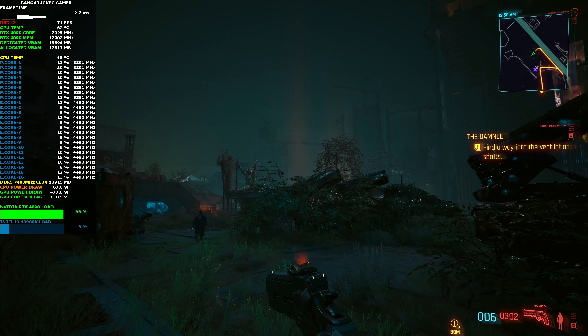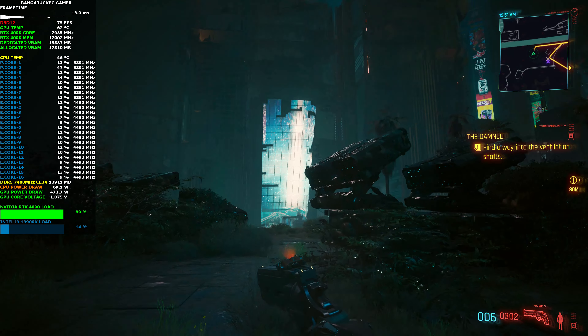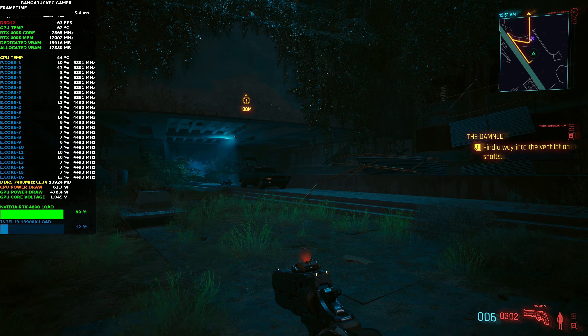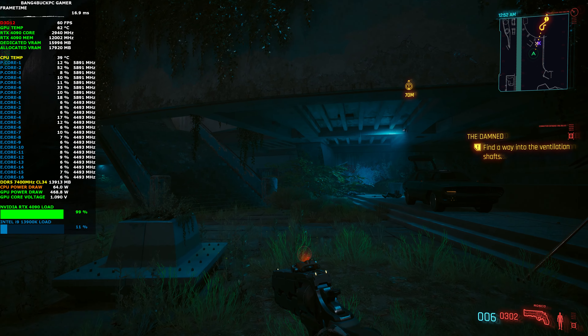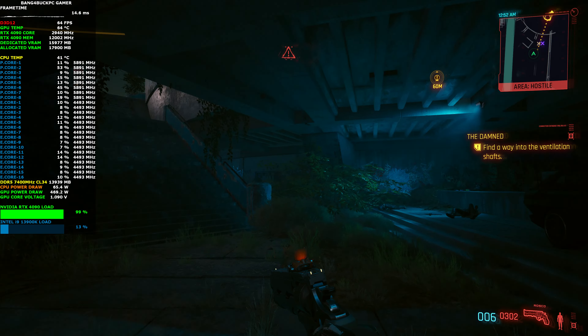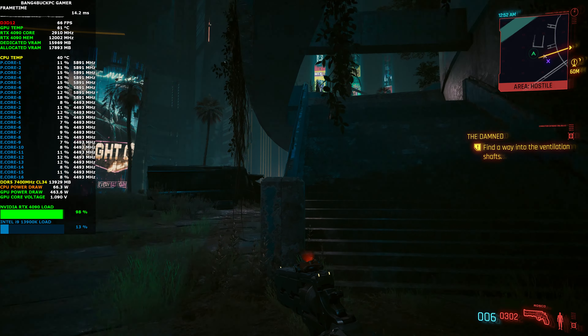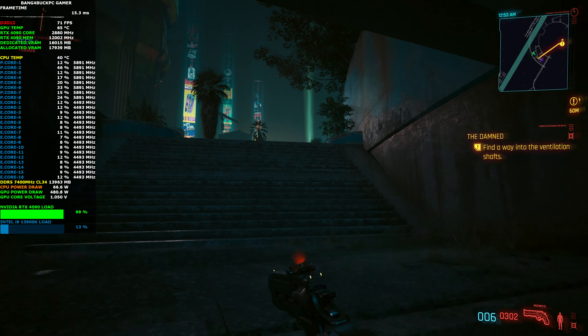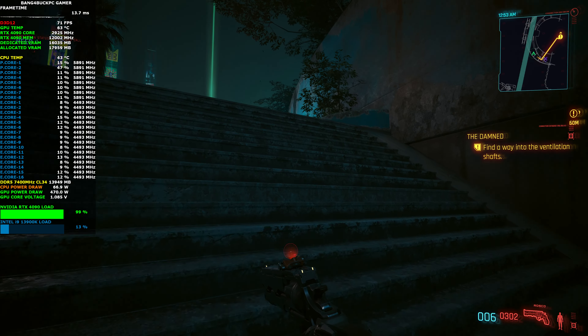DLAA does have some benefits from what I can see. It doesn't suffer from any ghosting from what I can tell. It's extremely sharp and it does give you a very, very nice clean image. Of course, while you're using ray tracing at Psycho, it is an extremely demanding setting, especially because it doesn't do any upscaling. So I'm using frame generation.